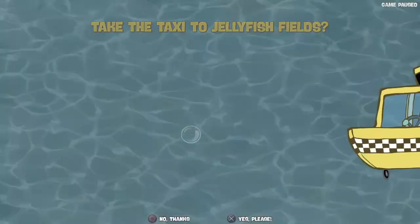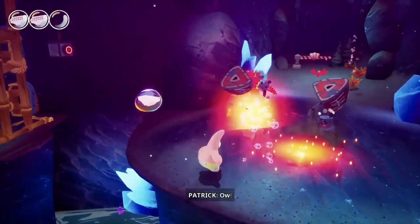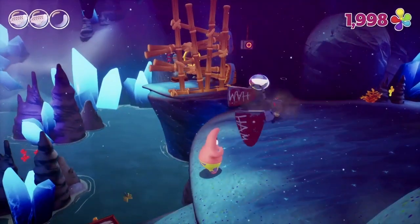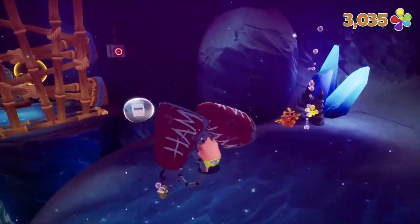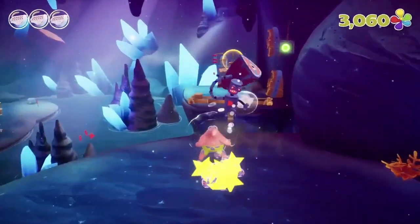We then take our first loss of the run against a trio of fodder bots on a small platform. I worked my way back to that point only to take a hit while trying to stun and throw a hammer. I got close on my third attempt but was still unsuccessful — and the fourth, and the fifth, the sixth, the seventh — before miraculously managing to pull off the throw and grab the spatula. That was tough.